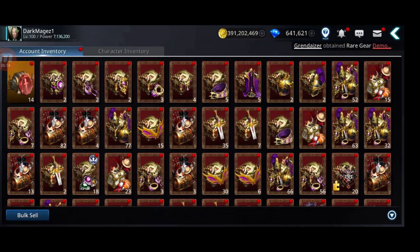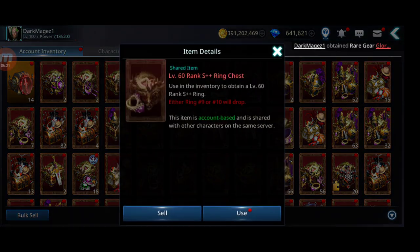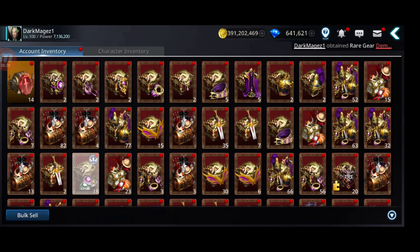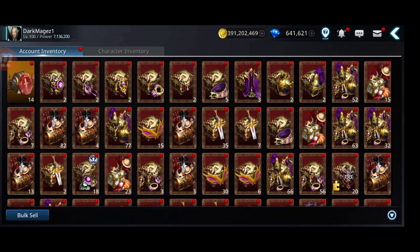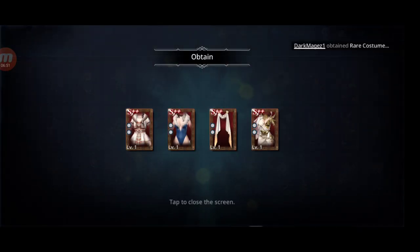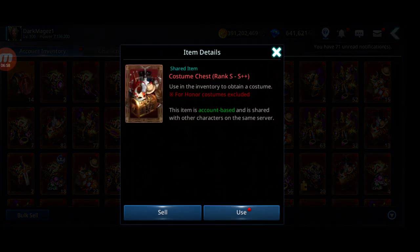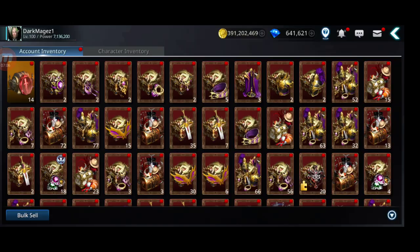You can get a bunch of these. I got a necklace — two of them. You can get these from events, all kinds of events, for free, like I told you in a previous video. Let's see if I can get some decent costumes. These are S to S++, these are S++. Let's open some more — let's get like 10.